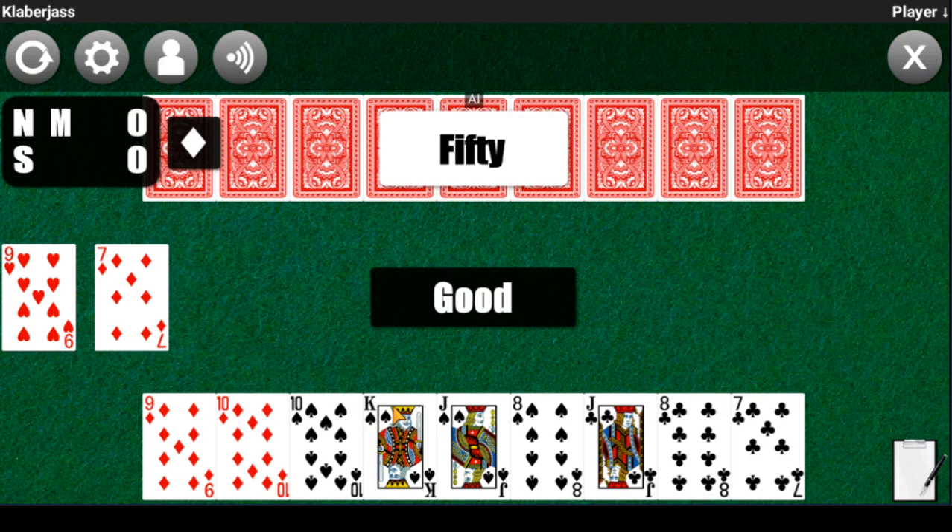So it goes as follows: the non-dealer has the first choice to make the flipped up card the trump suit or pass. If they pass, the dealer has the option to make the flipped up card trump or not. If the dealer passes, the non-dealer has the option to make any card the trump suit. If the non-dealer passes, the dealer is forced to accept and make any card the trump suit. By common strategy, you only want to make the trump suit if you have a lot of that suit in your hand.